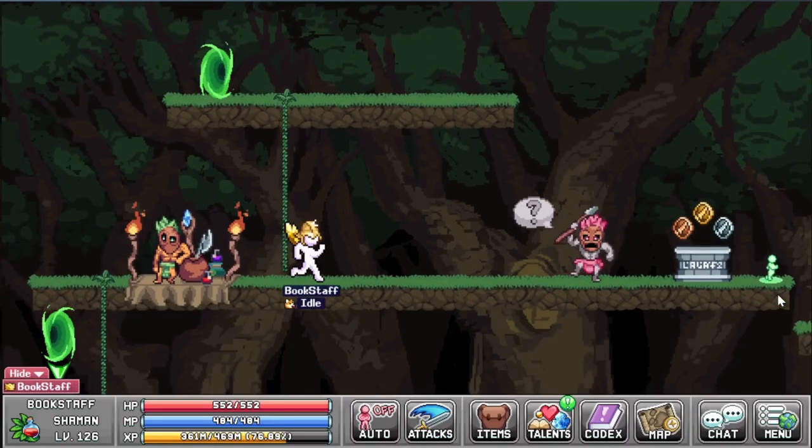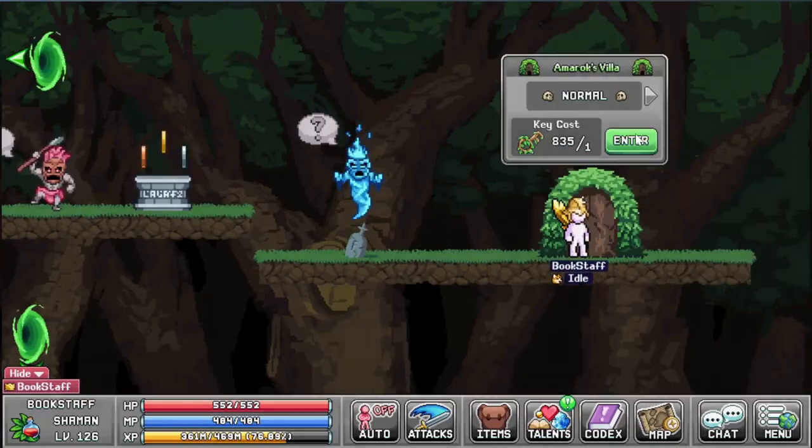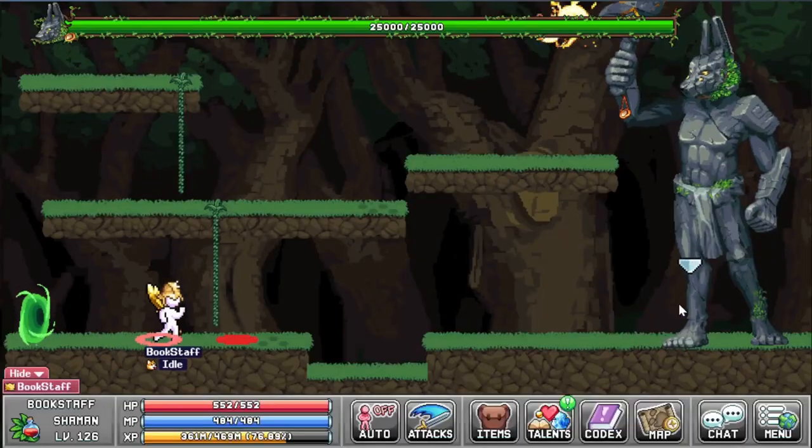But more importantly, the ammo rock drops it. If you do a normal one, you will most likely get it.